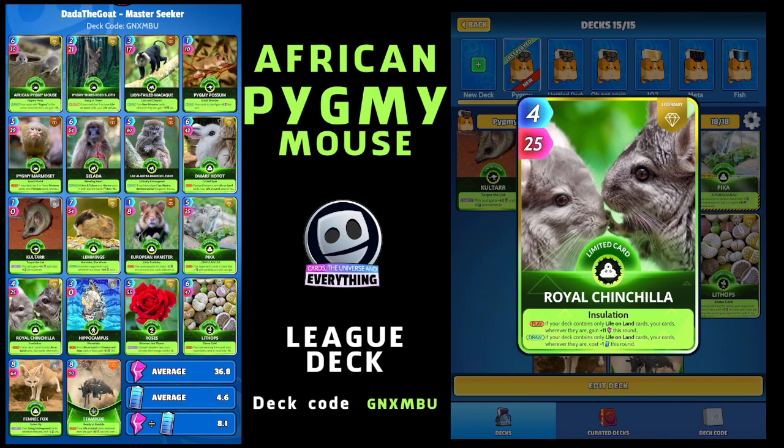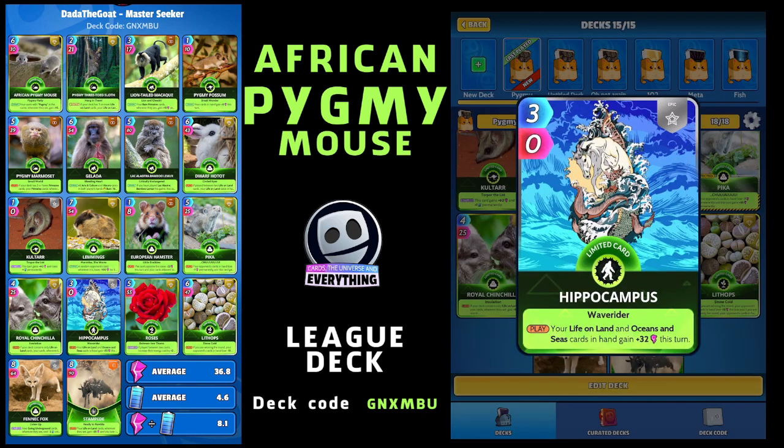I wanted to keep it all life on land, so I've gone with one of my favourite cards - Hippocampus. I don't play it as often as I should, but three for zero, limited epic. On the play, your life on land and oceans and sea cards in hand gain plus 32 this turn - so basically you're going to get 96 points for three. Not bad, Hippocampus is a good card.